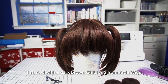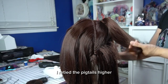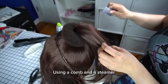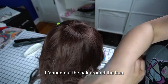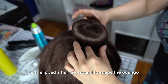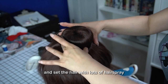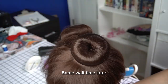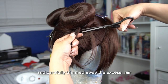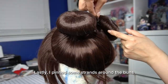I started with a dark brown chibi wig from Arda Wigs, which has a center back part and pigtails. I re-tied the pigtails higher, then placed a foam hair bun over a pigtail. Using a comb and a steamer, I fanned out the hair around the bun. This next part took a few tries, but I slipped a hair tie around to shape the odongo. I repeated the process with the second bun and set the hair with lots of hairspray. I tied the bun securely with thread and carefully trimmed away the excess hair.